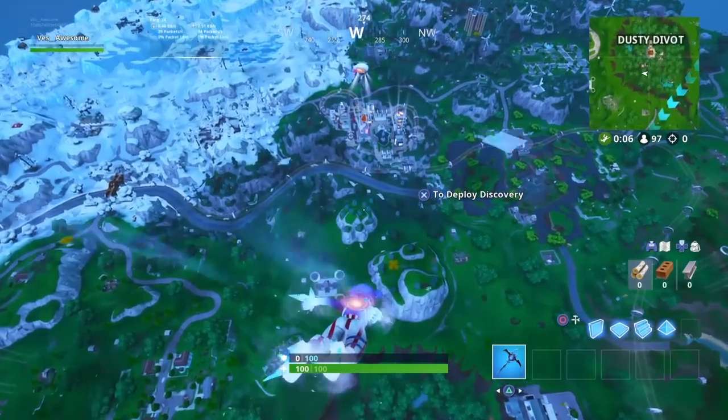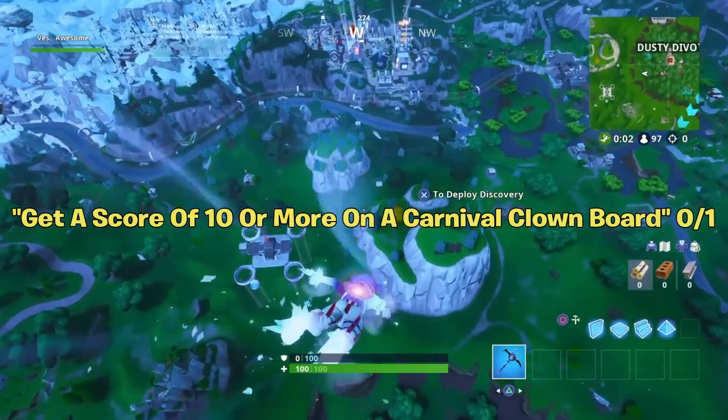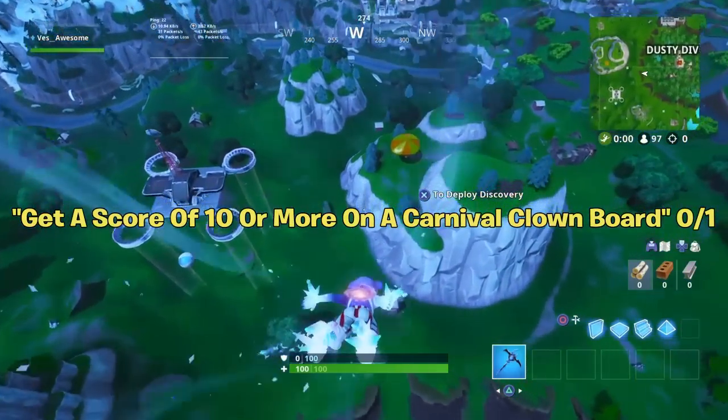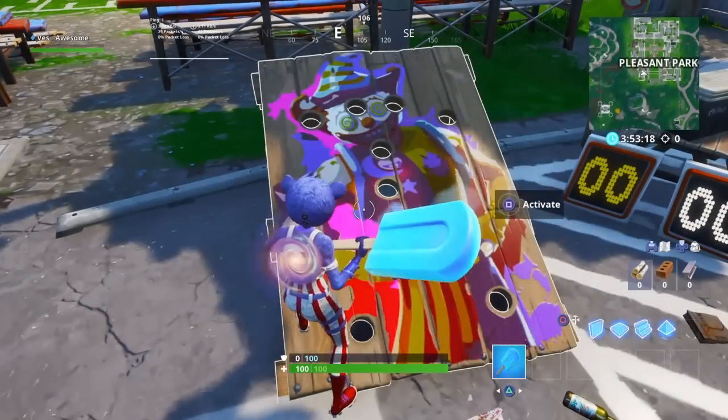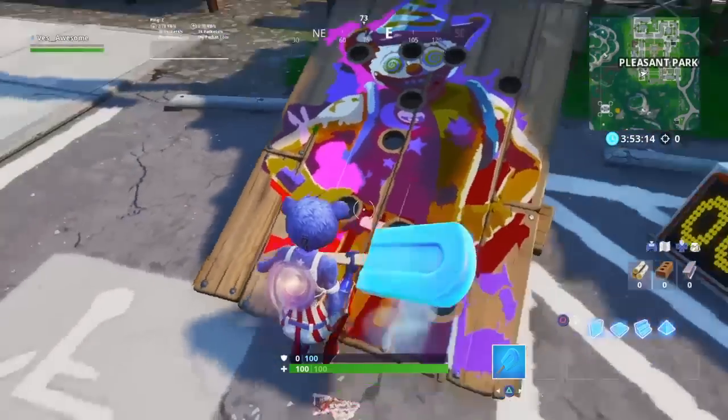The challenge you have to do for Day 11 is get a score of 10 or more on a carnival clown board. Basically, go to any location similar to the one I'm showing on screen right now, activate it, and then pop 10 balloons in a row — and you're done with the challenge.